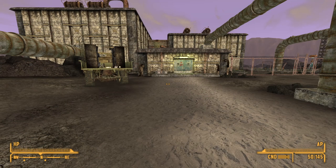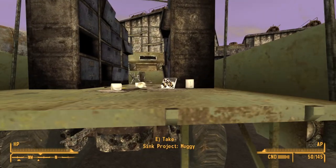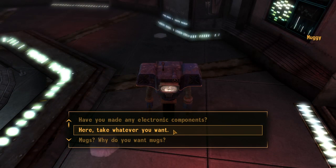Next up is the Muggy upgrade. This upgrade can be found at the Securitron Deconstruction Plant. Outside the plant on the back of a destroyed truck will be the upgrade. Once installed, the player will be able to speak to Muggy and ask him to turn coffee pots, coffee mugs, and various plate items into scrap metal and ammo crafting components.